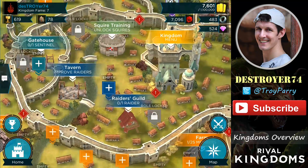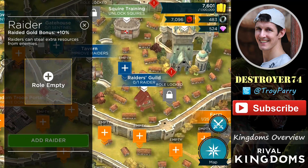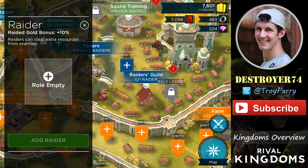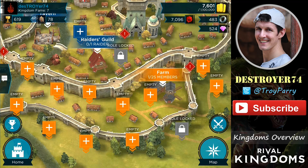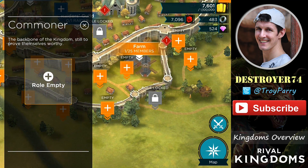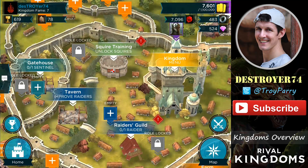Then we have the Raider role, which gives you bonus gold during multiplayer attacks. This is the most commonly sought after role when people come online to use their battle stones. Another role is Commoner, which is the default role and doesn't have any additional perks.